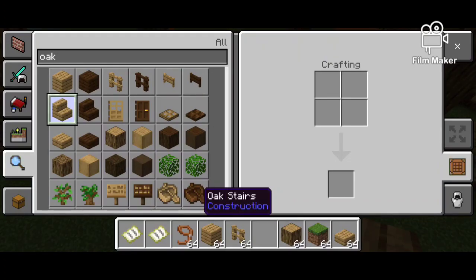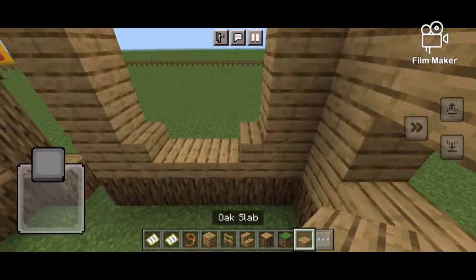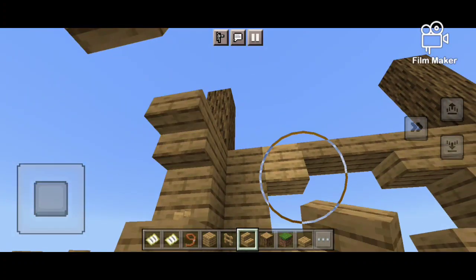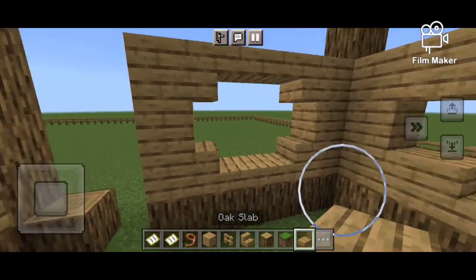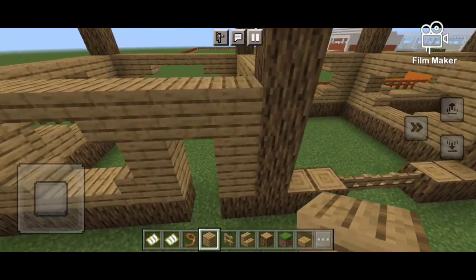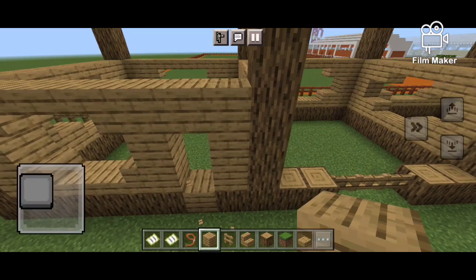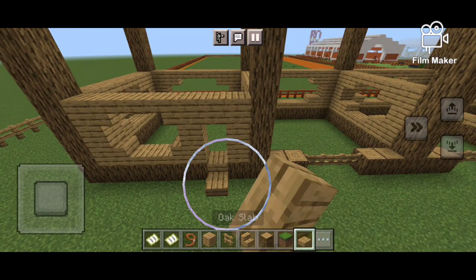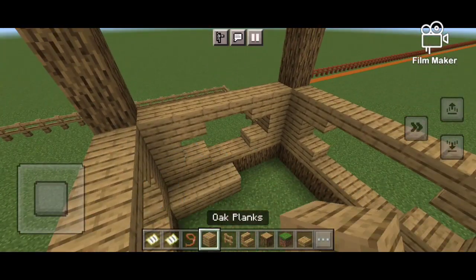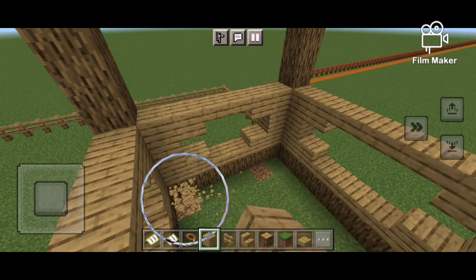Let's just throw that away and get some stairs. Is that too high? That's three — that's two. But what if I'm just lazy and do this, because I don't want to have to dig it out. So what if I just fill it in — no, because then I can get out and the horses can get in.